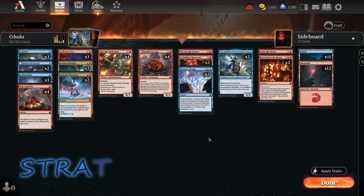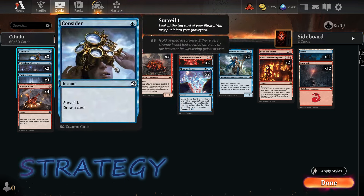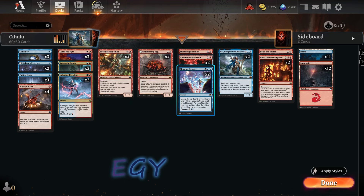This deck is a classic Izzet build heavily centered around casting instant and sorcery spells. We have a lot of creatures that benefit from those types of cards, and the coolest thing is we have so many cards with flashback so we can cast them one more time. The primary objective here isn't speed — rather it's about control, attacking the opponent from many sides. We also have control over what we draw with cards such as Arcane Infusion, Consider, Play with Fire, and Memory Deluge.